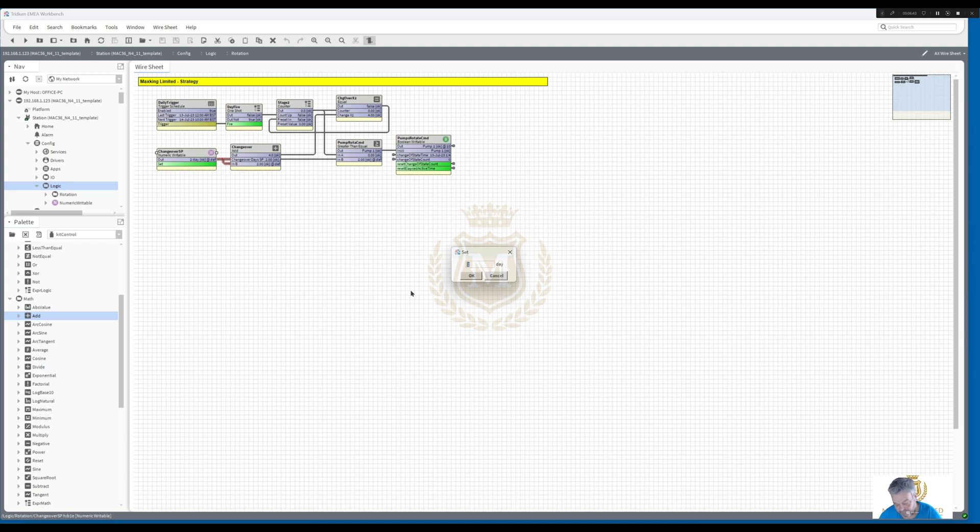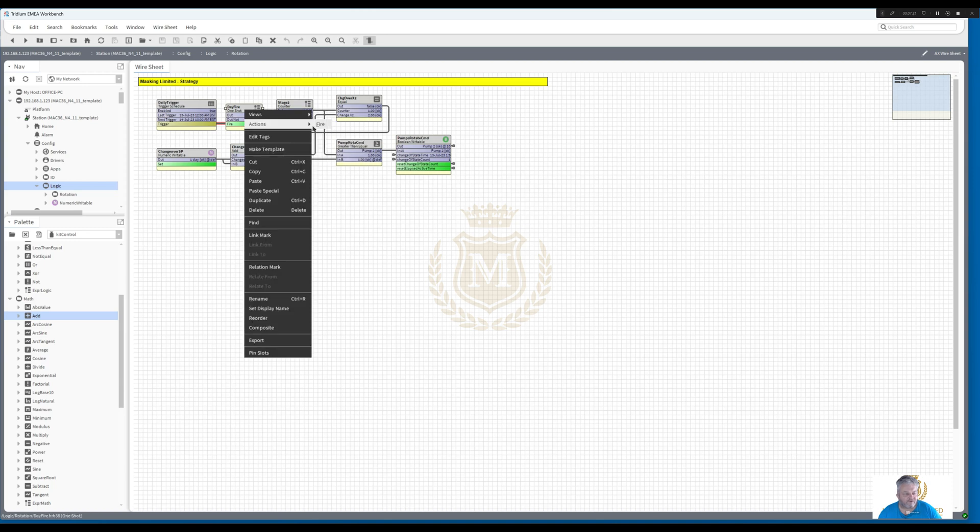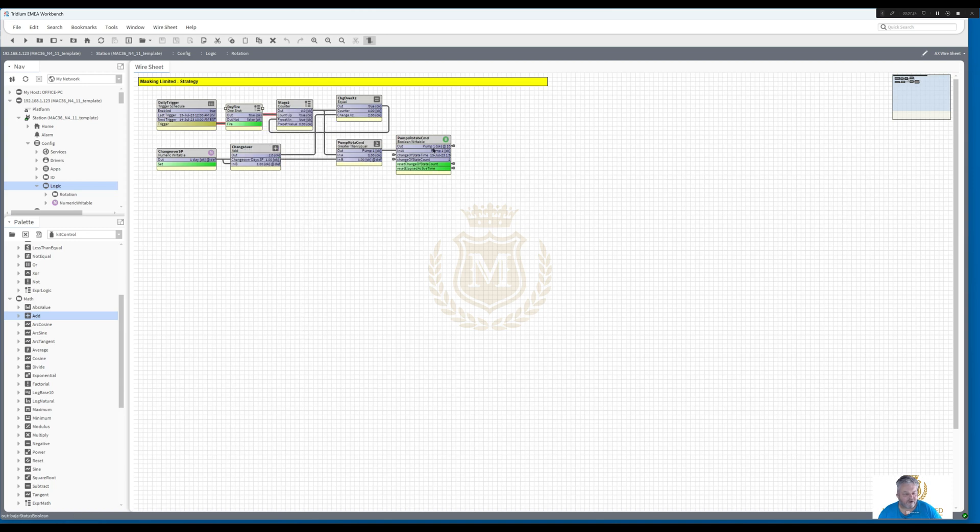So you can only use the set button on the dashboard. Let's put this in action - let's just set it to one day at the moment. I'm going to fire a one day, so at 10 o'clock on the 14th I'm going to mimic that - actions fire. So we're now using pump 2. We're only one day in on pump 2, so the following day that should change to pump 1 - actions fire. That's now changed back to pump 1. The next day - actions fire - pump 2.